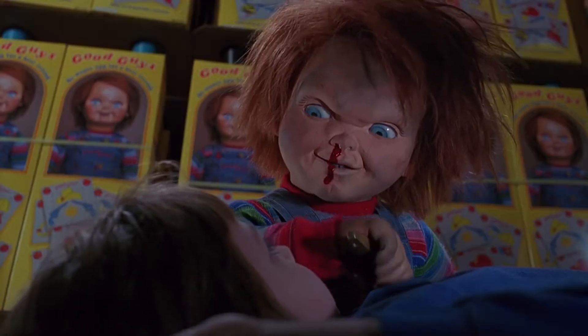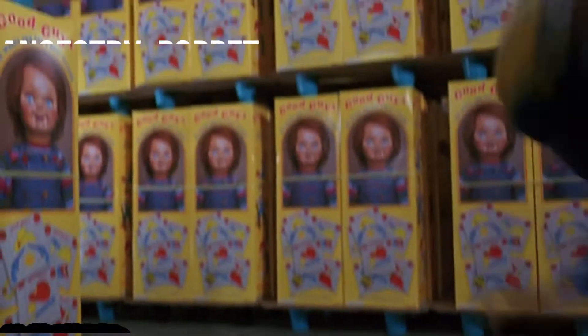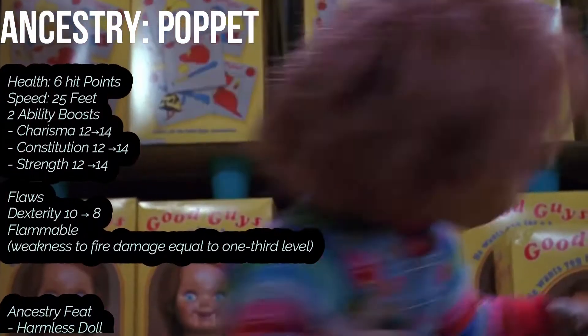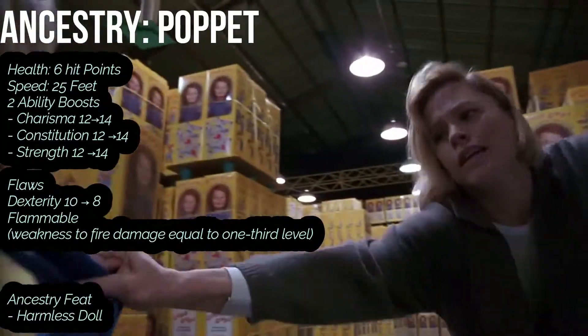Chucky was a human but he's now a doll, so we need an ancestry to reflect this. I'm so excited to make our first Poppet build on the channel. We get a boost to Constitution, Charisma, and one free boost — I would suggest putting it into Strength. We get a flaw to our Dexterity, meaning it's going to be not a 10, but an 8. And because we are a toy, we only have specific joints we can move.